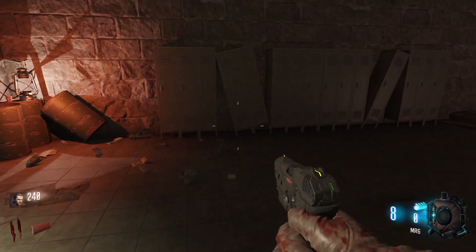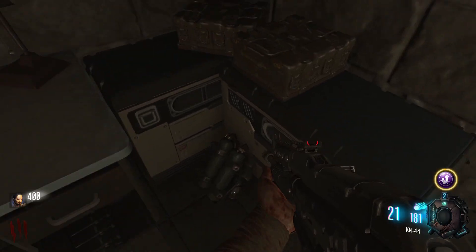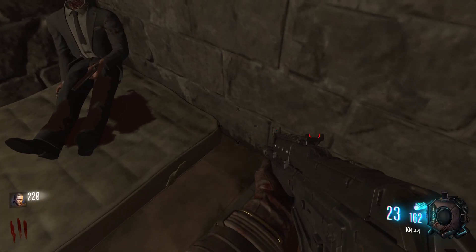The gas canisters are found in the room with the mystery box, either by the lockers, by this desk, or right next to the mystery box.